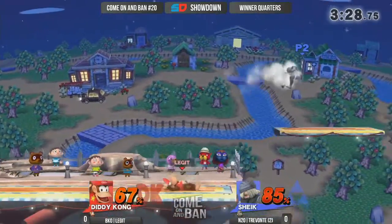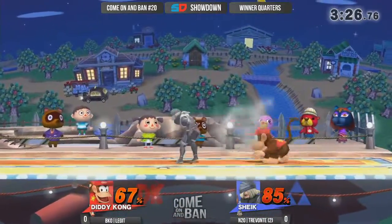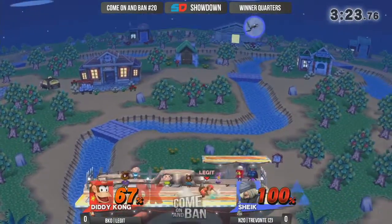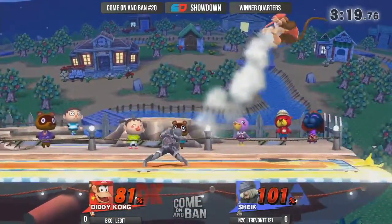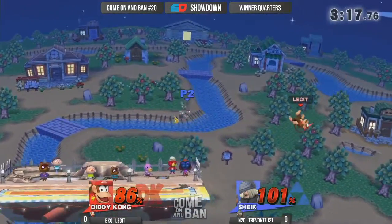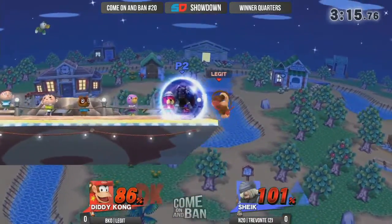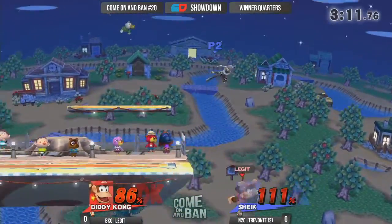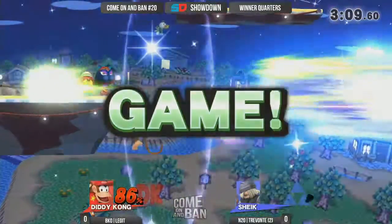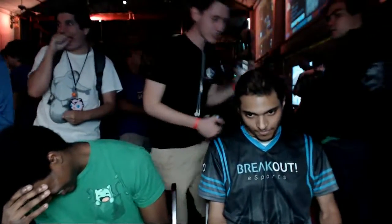A lot of these phenomena happen at the highest caliber of play, but you won't notice it unless you know what to look for. Trevante's taking on a lot of percent right now. Great pivot grab — he caught the hitbox of the forward tilt. Super slick. Cool shield grab right there. Trevante really wants to bring it back, but it's going to be very hard considering Legit just seems to know his habits and style so well. Rocket barrel — let's go! That is one of the setups not many people know.